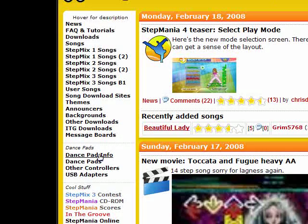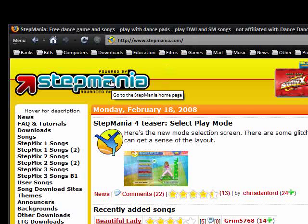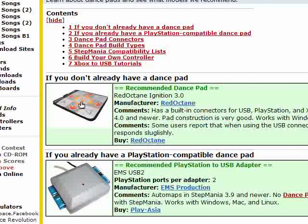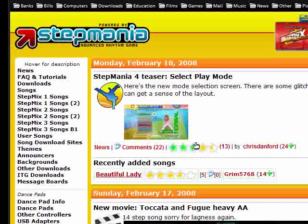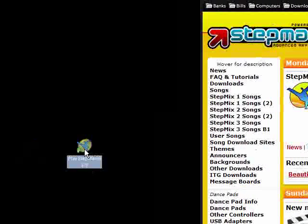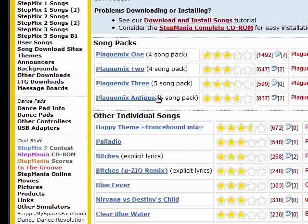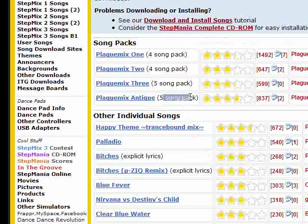On this website — this is called Stepmania by the way — stepmania.com, it's a free game and it basically works exactly the same as in the arcades, apart from you can get your own dance pad and play it in the comfort of your own home. It's absolutely free, so you don't have to pay like in arcades where they're extremely expensive just to play a couple of songs. You can download free songs here. I've already downloaded Stepmania 3.9 and I've also downloaded the Plague Mix Antique 5 song pack, because there are loads of songs that people have rated but I just chose a pack.